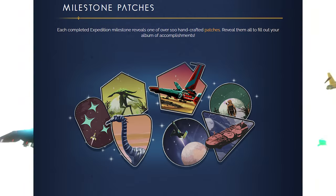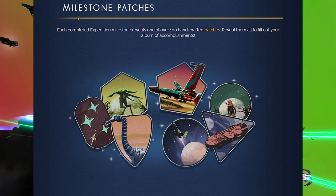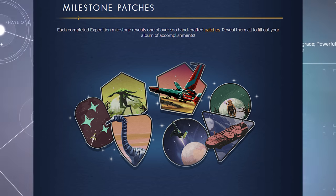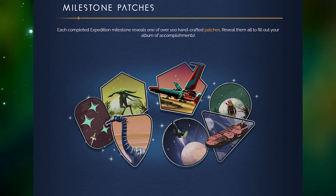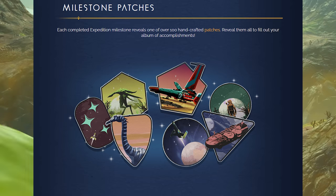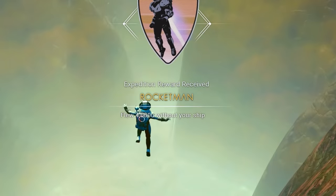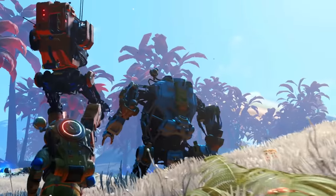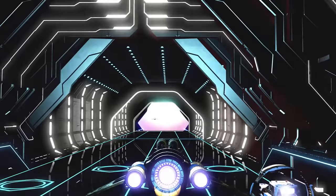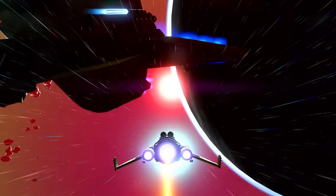Milestone patches: each completed expedition milestone reveals one of over a hundred handcrafted patches. Reveal them all to fill out your album of accomplishments. Now we have patches that you get only through the expedition mode. I wonder if you can display those on your name badge, since we can customize our name badge. I wonder if we can actually put on a patch now that we have them, if you've unlocked them.